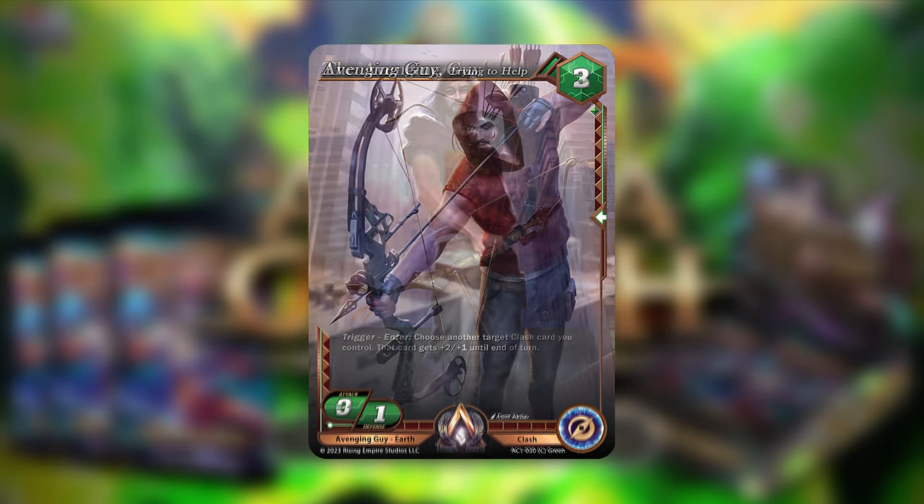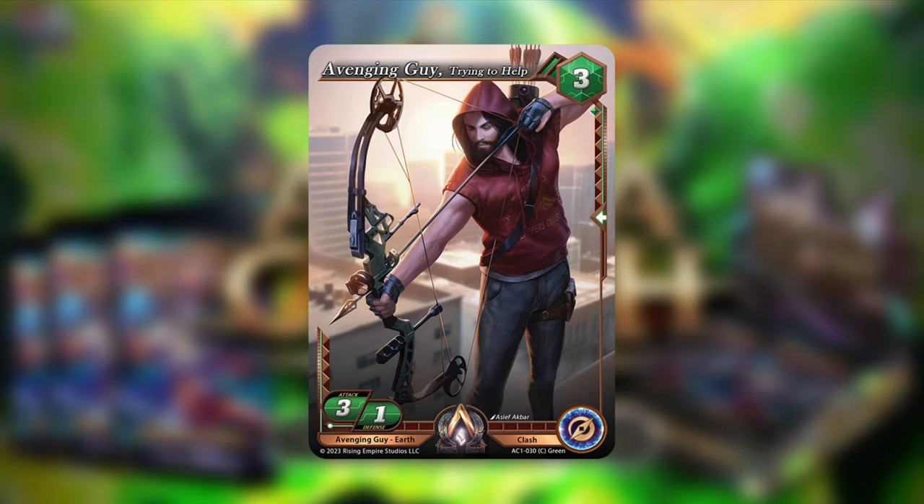We also have Avenging Guy Trying to Help — his 3-cost version, a 3-3-1 rogue clash card. For a 3-3-1 that's not great — if it was a 3-3-3, maybe. I don't think you're running this. It has one green so if you really need something in that slot in a different colored deck, maybe, but I'm not really sure what Avenging Guy is trying to do other than be common fodder in packs.